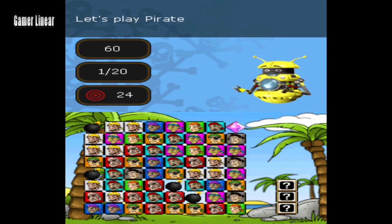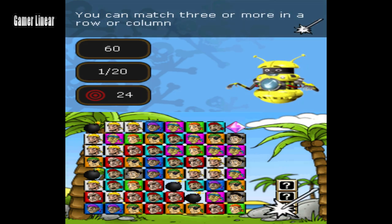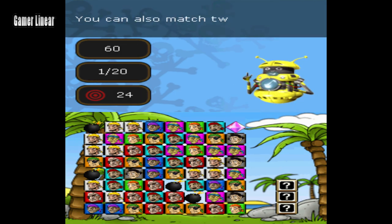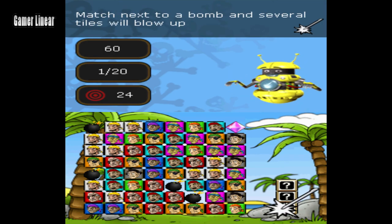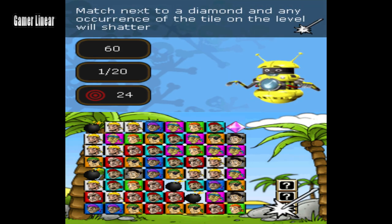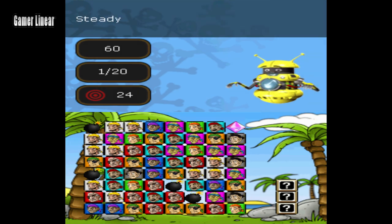What do you want to do? Let's play Pirate Match. You must clear the tiles away. You can match three or more in a row. You can also match two by two. Touch the tile. Match next to a bomb. Match next to a diamond for new matching tiles. The counter shows them. Select. Ready. Steady. Go!